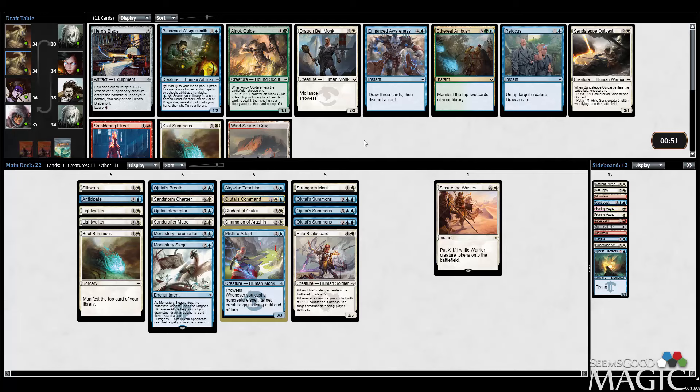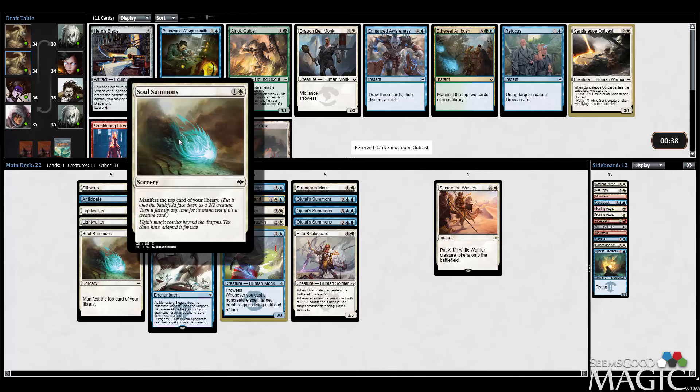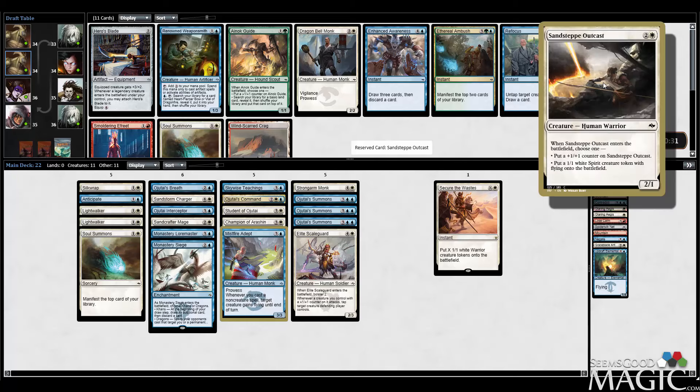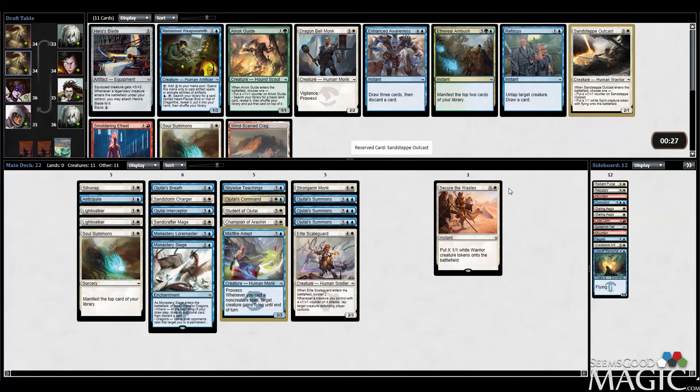There's our Soul Summons, but Sandstep Outcast is one of those cards that's really tough to pass. We're trying to focus more on the Teachings and Monk plan, but Sandstep Outcast is so much more premium than Soul Summons — even though Soul Summons has good synergies, I'm just going to take it. It really is one of those cards where your opponent goes one-drop, two-drop creature, and you just play Outcast — now they can't attack without making some really bad trades.